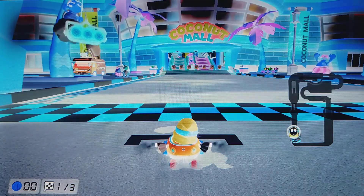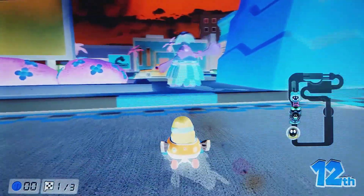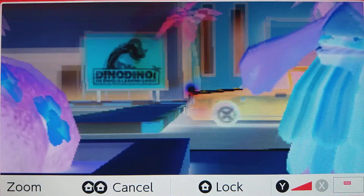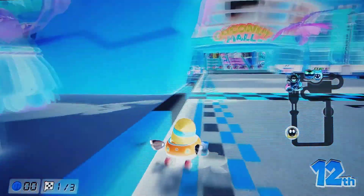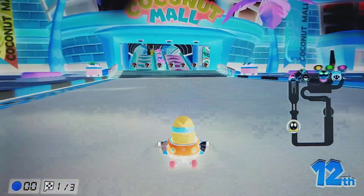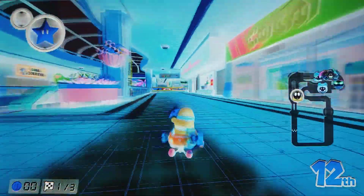This track has some cool stuff. If we look back here we have a Vanilla Lake sign, so that's probably coming to the game. And back here we have an ad for Dino Dino, so Dino Dino could be coming to the game too. People also thought the boat back there was maybe Daisy Cruiser, but I doubt it.